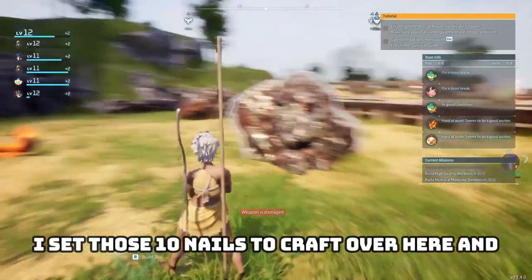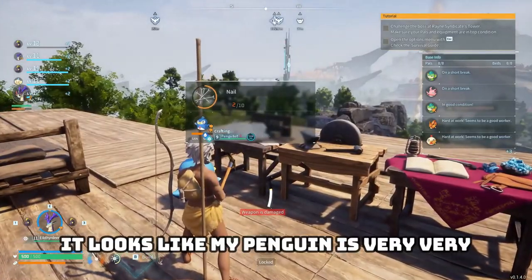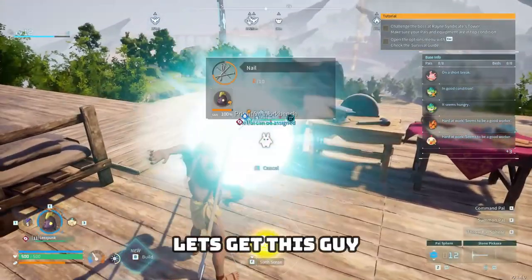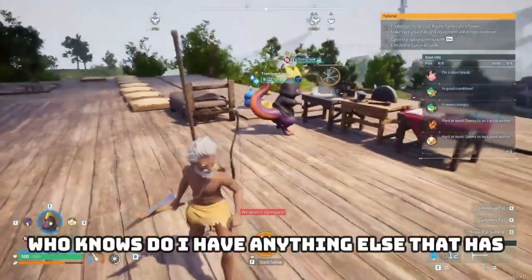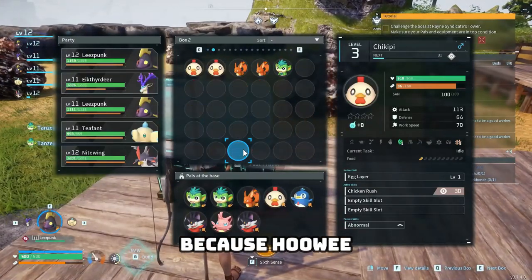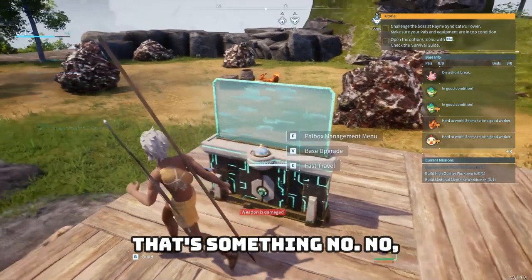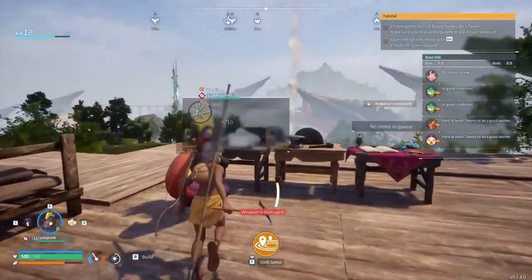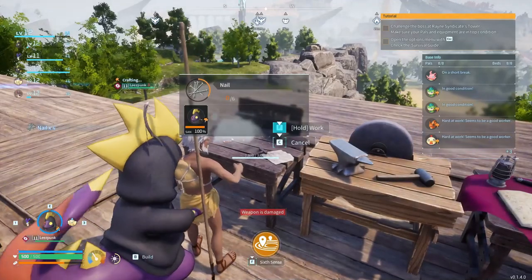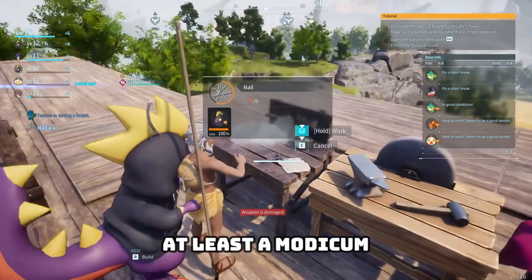Another nine to go. I set those ten nails to craft and it looks like my penguin is very, very slowly working on it. Let's get this guy — maybe he'll do better. Do I have anything else with better handicrafting? Because that is slow. I've got a big lamb ball — that's something. Am I going to have to craft these myself? Let's help him a little bit, see if we can speed up the process, at least to monochrome. I need at least ten nails to get this party started.